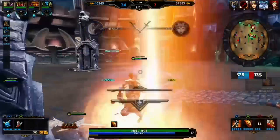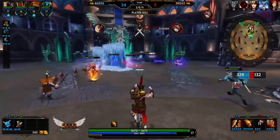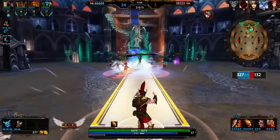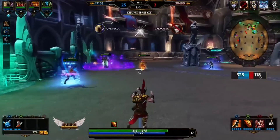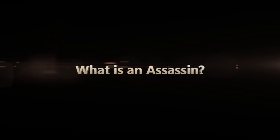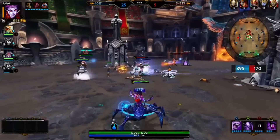The Assassin is a hard class to play, but when played well is a very, very big problem for the enemy team. There's a couple of different ways to play, in that you have two different types. One type is going to be doing damage based on their abilities, and the other type is going to be doing damage based on their auto attacks. We'll cover that again here in a second.